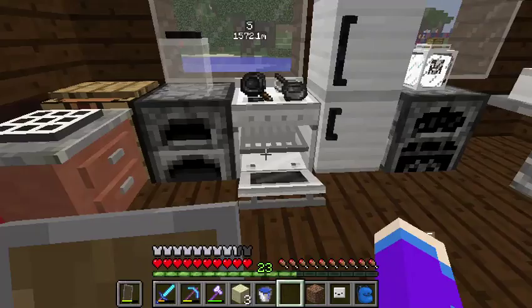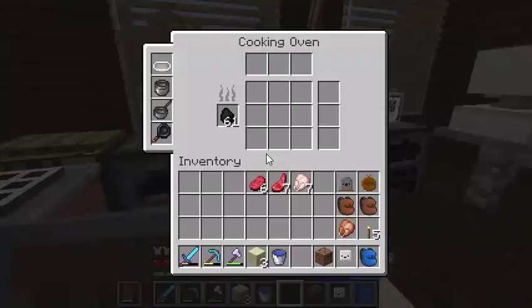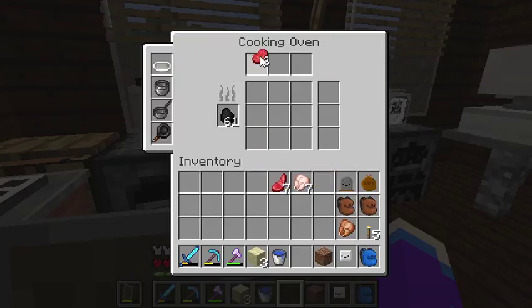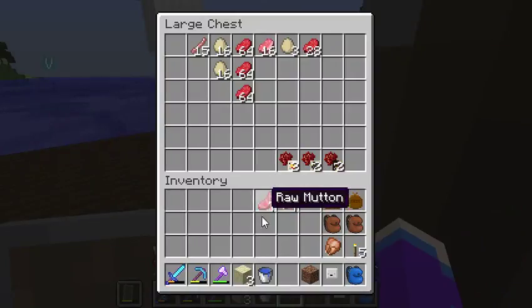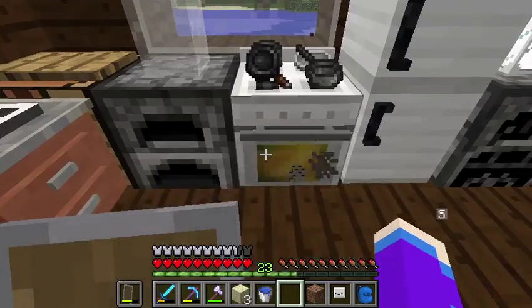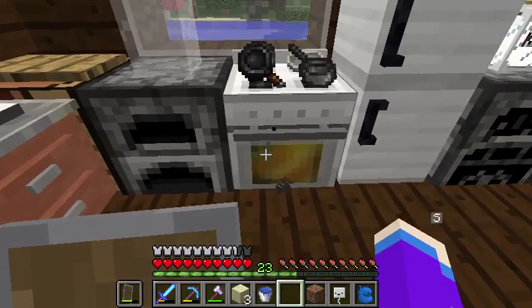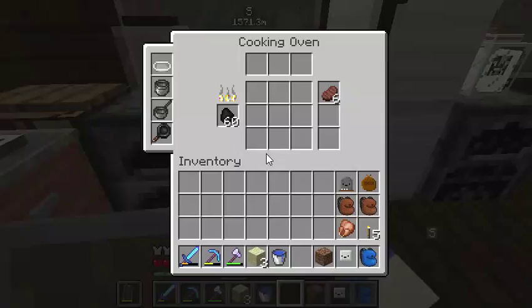I probably need more stuff for this. That's why I have it set up where I can look at the recipes, but it's going to take me a while to go through them. So let me just throw something on here so I can have it cooking. That's cool — you can actually see it in there. Oh, it's done already, cool.